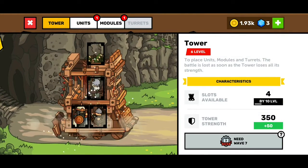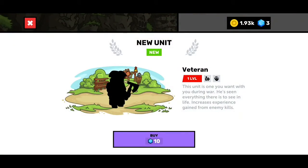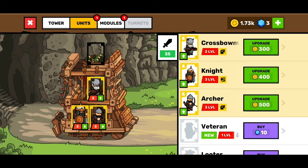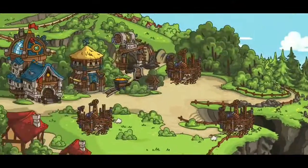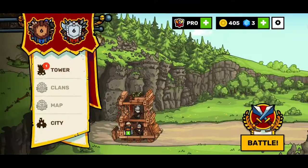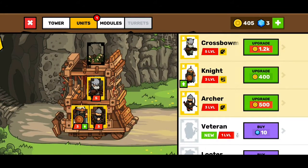Tower level one, units. I don't have enough. Let's visit the city and upgrade the crossbow man to level five. We ran out — we've got a few more. If you're willing to wait a bit, the gold will pile up. Makes sense — let's upgrade the knight as well.